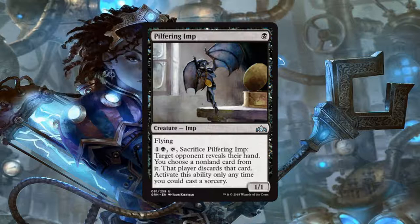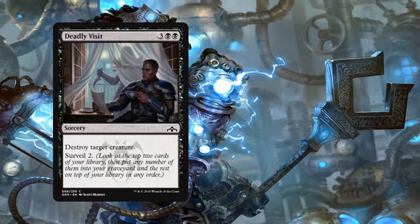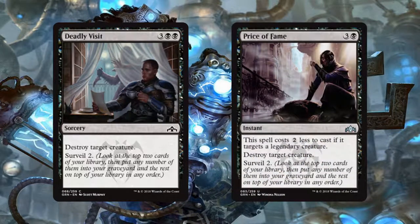The next two card slots are actually four cards, but they all essentially have the same result. First, we have Deadly Visit, a sorcery for 3 generic and 2 black mana — destroy target creature and we get to Surveil 2. Then there's Price of Fame, an instant for 3 generic and 1 black mana that costs 2 generic less if it targets a legendary creature — destroys target creature and we get to Surveil 2. These are just kill spells. Removal is king. If you're playing black, these are almost auto-includes.